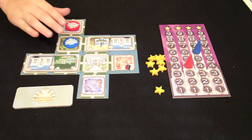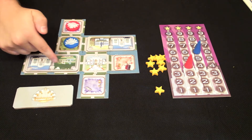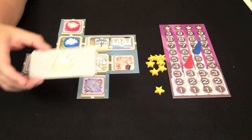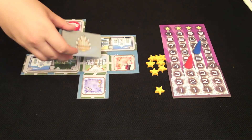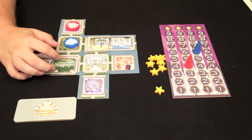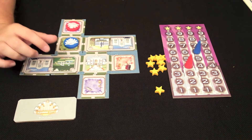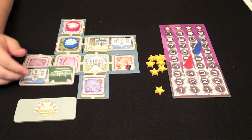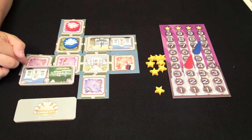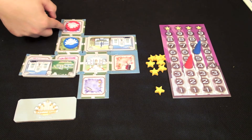The next phase, after the bidding phase, is known as the building phase. In the building phase, players will place down building tiles all over the board. Wherever you had a bidding chip, you can place one — you have to have at least one bid chip to be able to place it there. And it has to match the colors, either by purple being wild, or by having the same color like green and blue.